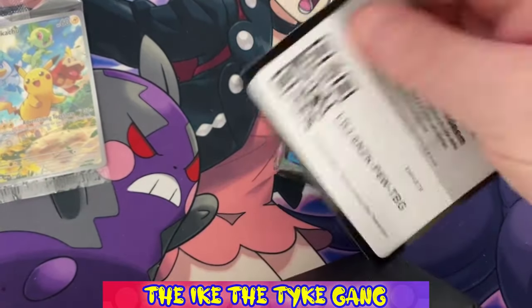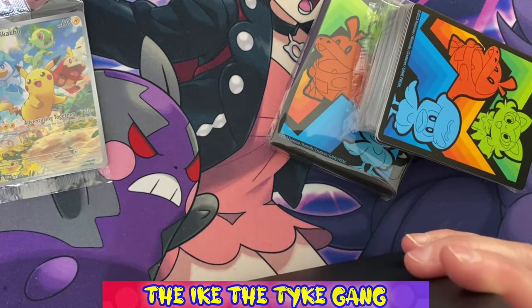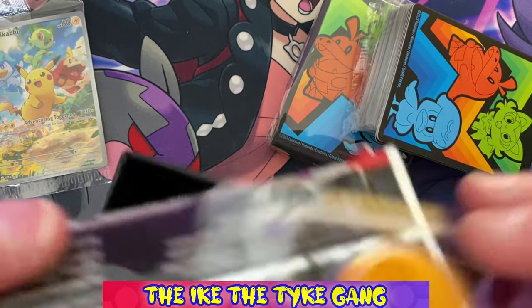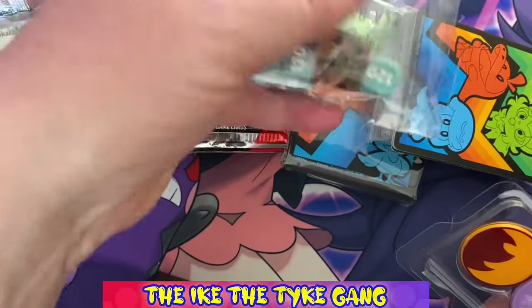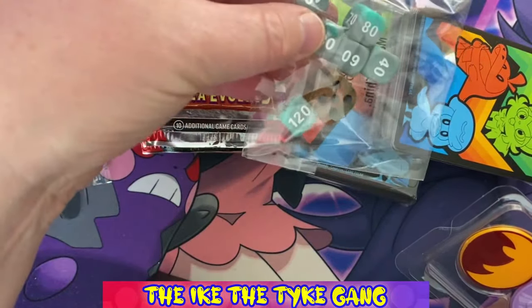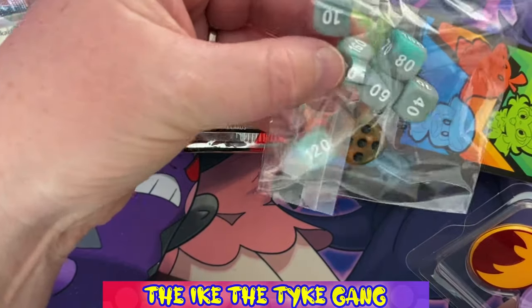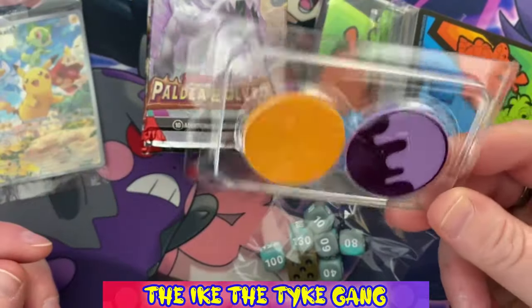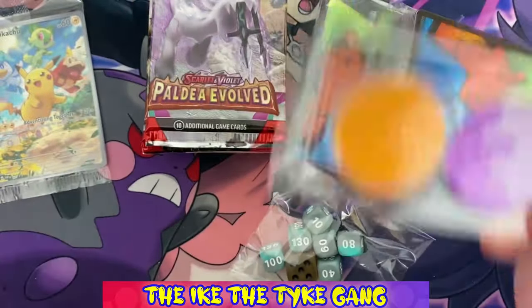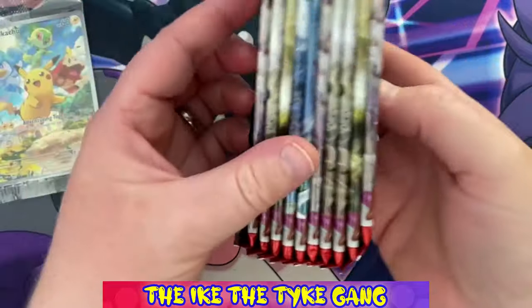Let's see what else we have in here: the sleeves, the code card, the usual stuff, the energies, the dividers. We have nine packs — not the usual eight that was in the Sword and Shield and Sun and Moon era. Eight ETVs, here's your dice. I'm not too keen on the coin or the counters — what a waste of plastic. Save the planet, Pokemon Company — you don't need to do that.